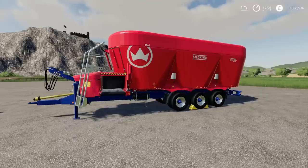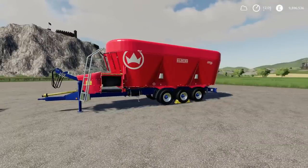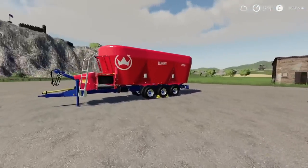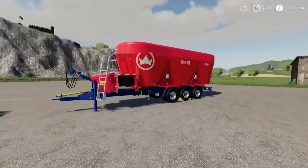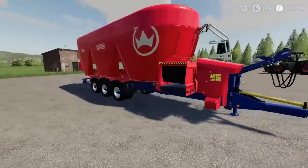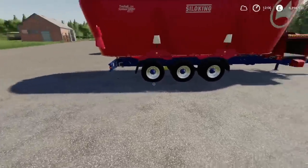We're not into the bigger mega Mamoet from FS17 with its 64,000 litre capacity, but 45,000 litres is not to be sniffed at. This is designed for farms where you're running like 500 to 1,000 cows — you're going to need a fair amount of feed. It's just a kind of stretched larger version than the standard in-game ones. Triple axle, and it will unload left and right as well.